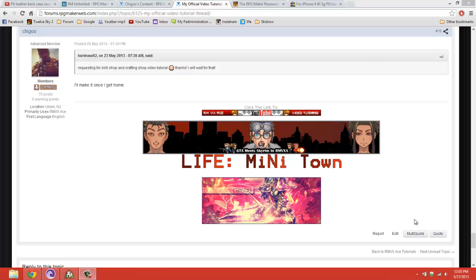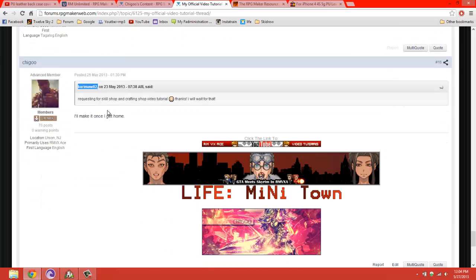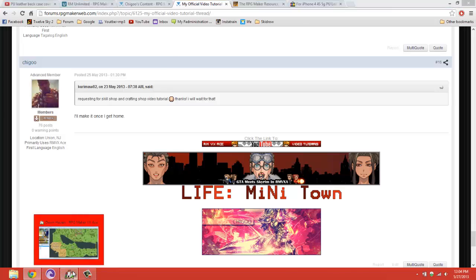Hello ladies and gentlemen and welcome to my RPG Maker VXA video tutorials. In this episode I'm going to be answering a request for a skill shop and a crafting shop. Both of these can be achieved with a script, but I'm going to link the scripts that could do that in the video description below, and then also make a tutorial of how you can invent the skill shop. The crafting shop is just too complicated so I'm going to show you an example of both.